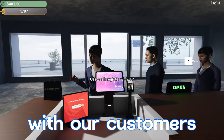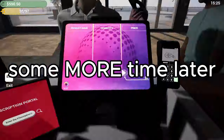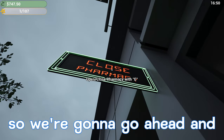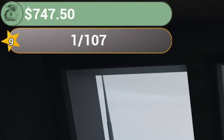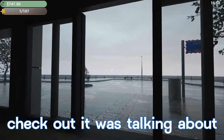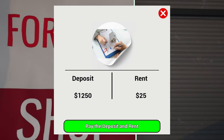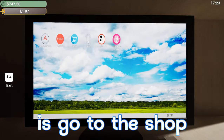We just hit level eight and unlocked baby/mother products and a new style product shelf. We'll continue serving customers for the rest of the day. We just hit level nine, so we're going to close the pharmacy for the night. We ended up making $747.50. Something I wanted to check out — we've got a warehouse that needs a deposit of $1,250 and rent of $25, but we only have $747 right now, so we don't have enough. I want to go to the shop and buy more paint — we'll do three to start.